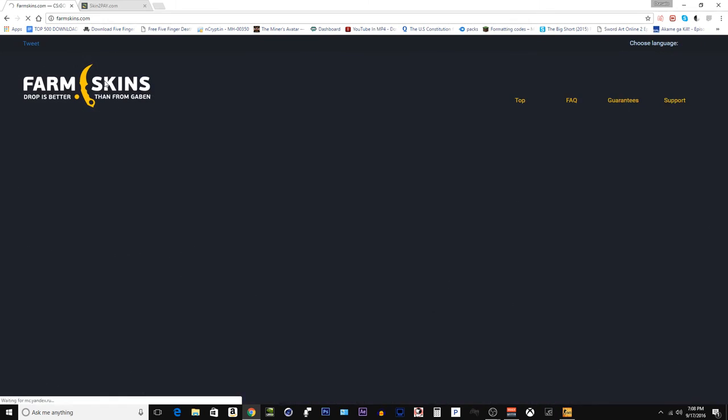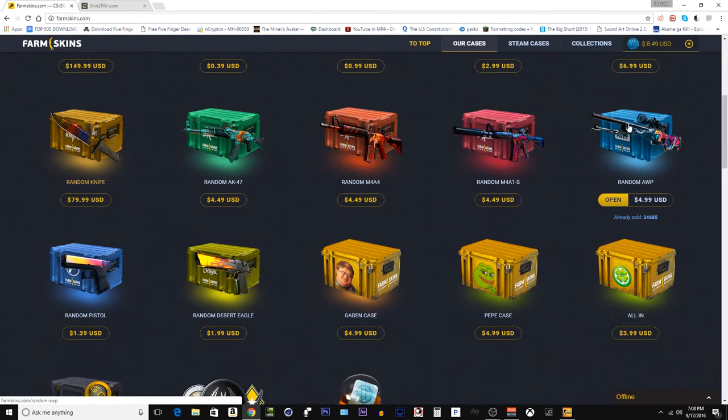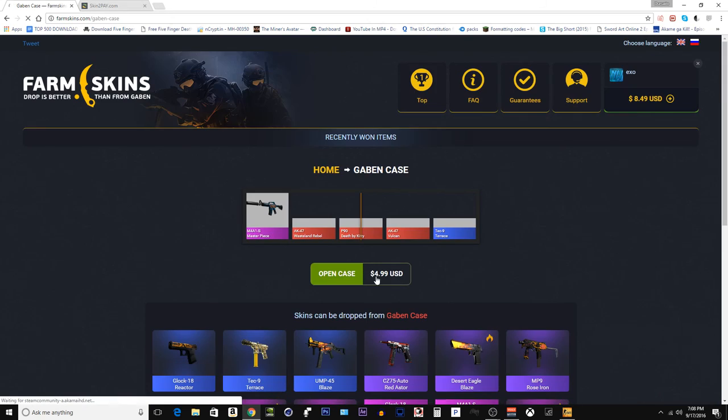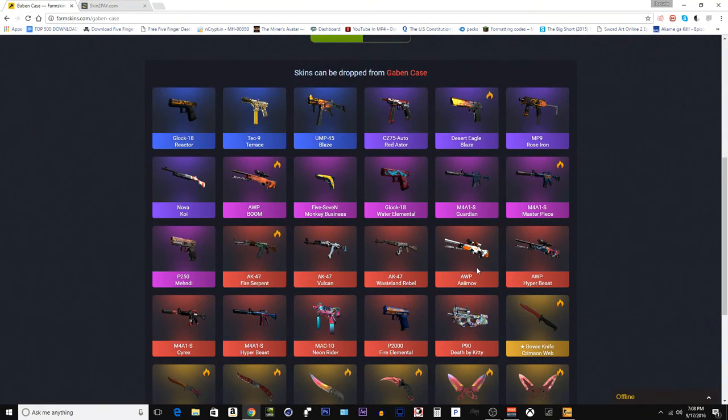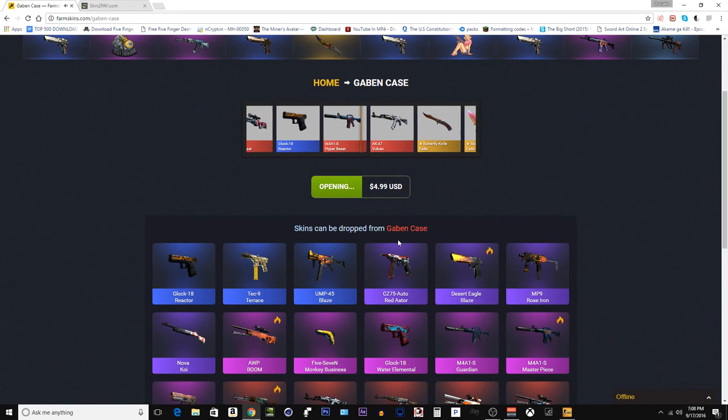That's pretty cool. So we got a flip knife marble fade — pretty dope. We have $8 left. Let's do the Gaben case. We can get one of these. Let's do a Gaben case because, you know, YOLO, honestly, just to blow the money.